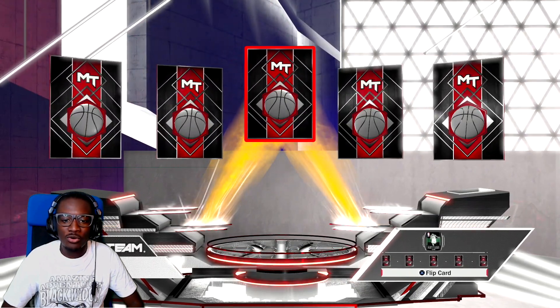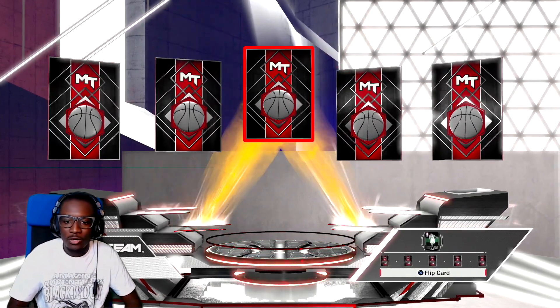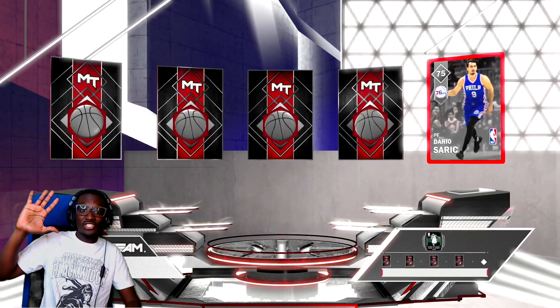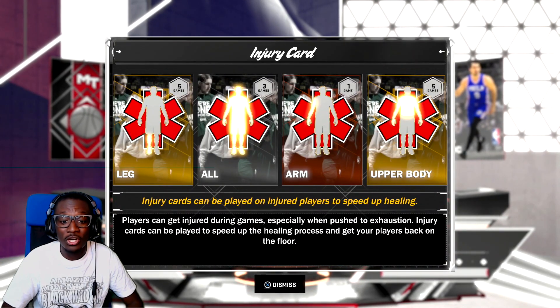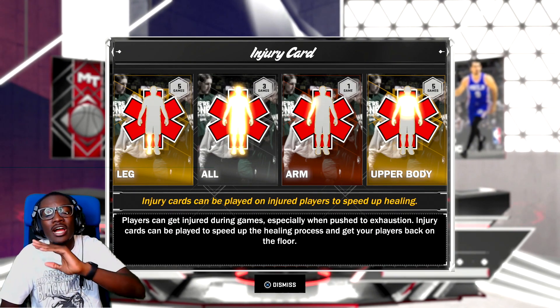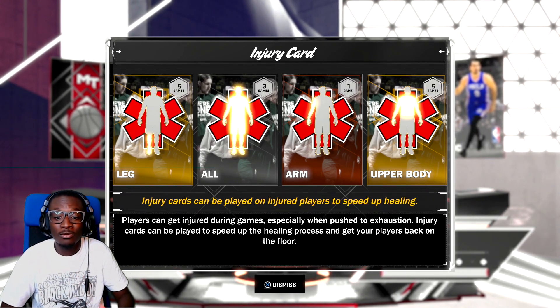We got five more and then one more. At the bottom you can see the colors — silver, bronze, gold. We're going to go silver. Dario Saric! Yes! I like Dario Saric. And we got injury cards — those are helpful. Never sell an injury card, I don't care how many you have. Don't ever quick sell them. If you have too many, put them up in the auction — people will buy them.